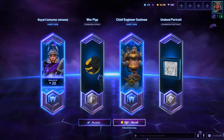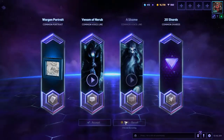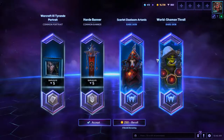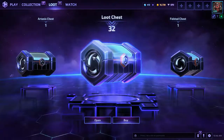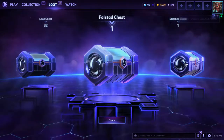Duplicate and Gazlo. Voice lines, shards — boring. Arthas skin and Thrall skin, that's cool. Real quick — you can probably see over here I actually have some specific chests as well. I have the Falstead chest and the Stitches chest.